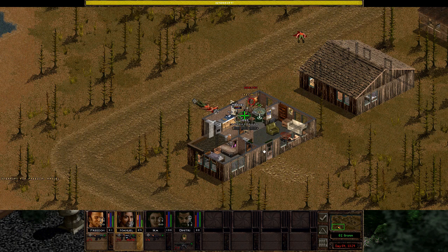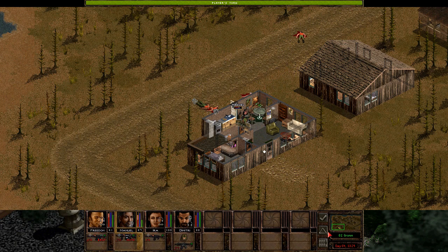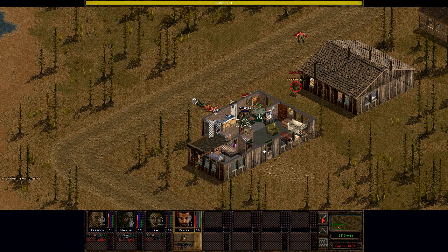Let's hit this guy in the torso. And let's have Manuel look in that direction so he can interrupt anyone who happens to come by. So we've killed four, but there are quite a few left as you can see.